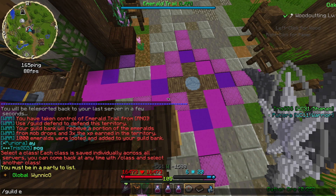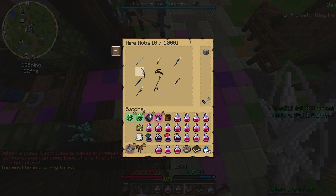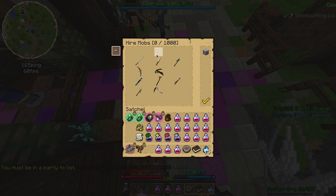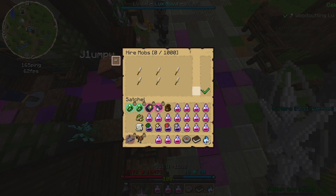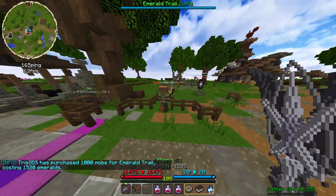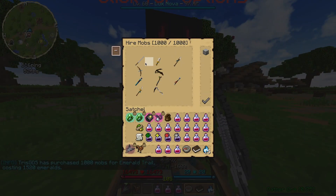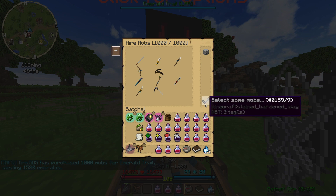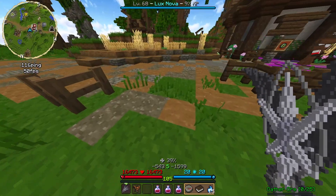Now that you have taken the territory, all that's left to do is place mobs for the defenses. You can place any type of mob from the menu in there, and you'll unlock more mobs the higher level your guild is. It's a good idea to take territories to gain XP and also to set your guild contribute to 100%, so you can contribute all the XP you gain directly to the guild.